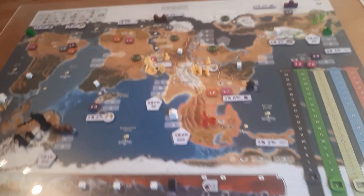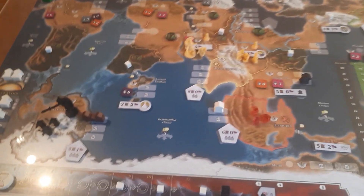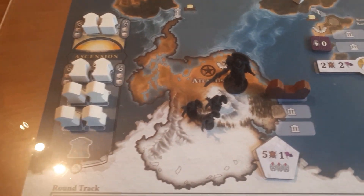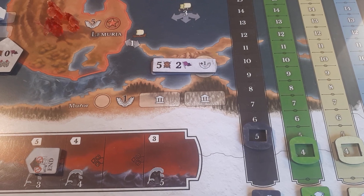Then we have the board here, which is a map of the world 12,000 years ago, with the North and South Pole in different locations, so that some continents are further north. For example, Atlantis here, which is the continent of Antarctica, is further north and free of ice. Australia, for example, is further south and under an ice sheet.